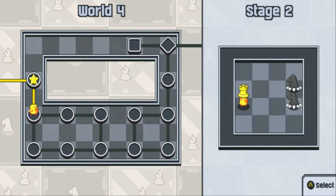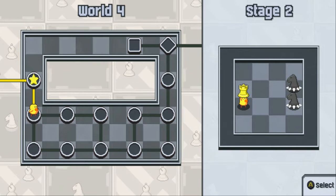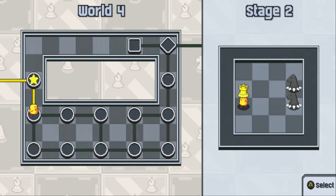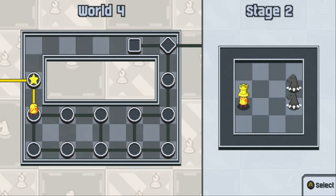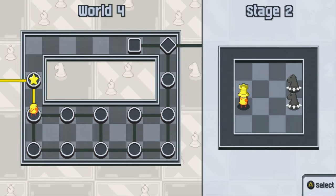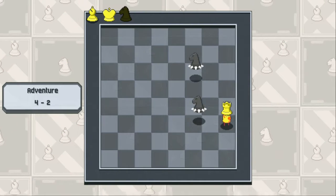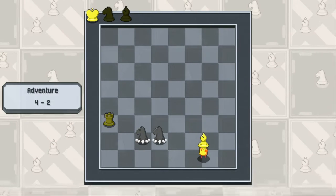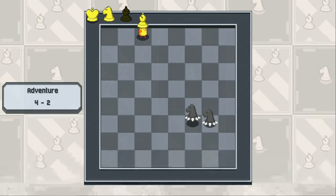Hey everybody, it's Cool Cat Studios here and welcome to another episode of Chess Collision. If you didn't watch our last episode, I highly recommend that you watch that and all the episodes before it to introduce you to how everything works. We're gonna be facing off against two knights, so let's get right into it. It's gonna be pretty hard to hit them because they're moving in an L-shape — it's not like the bishops where we can just stand in one spot, because knights can actually hit every spot.